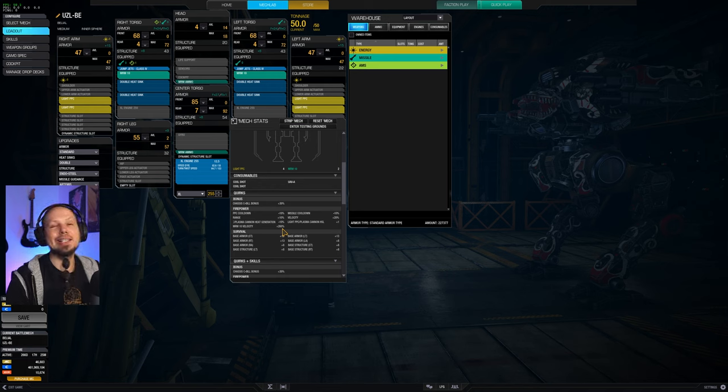Also 260% MRM velocity, which means our MRMs fly just as fast as our PPC projectiles. That's nice because we have a very mobile mech that we can use to jump up, shoot once, get back to cover, reposition, rinse and repeat — get a lot of damage out and kill everybody.